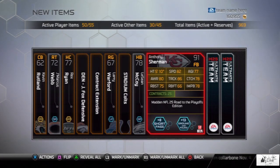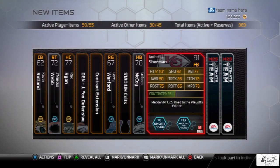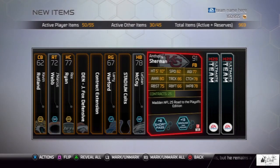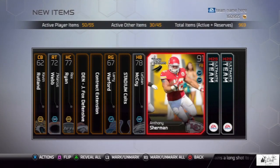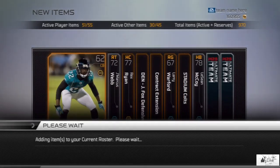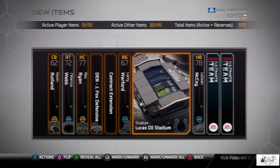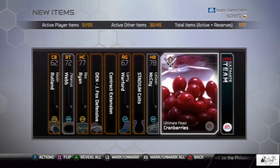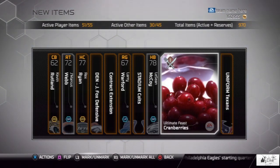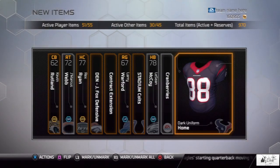There we go! A Road to the Playoffs Elite — Anthony Sherman, a 91 overall fullback. The stats are not the best and not the worst: plus 13 to Ground and Pound, plus 8 to Short Pass. I have no idea what this card goes for since I haven't looked it up, but I'm going to send him to my current roster and may throw him in my lineup.